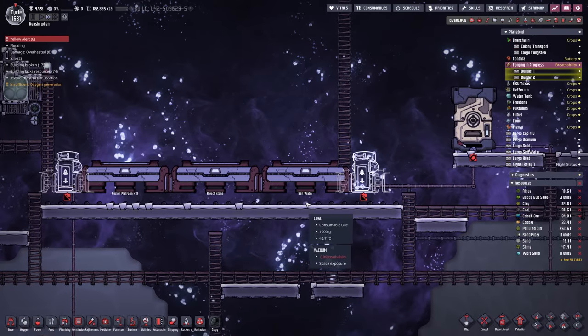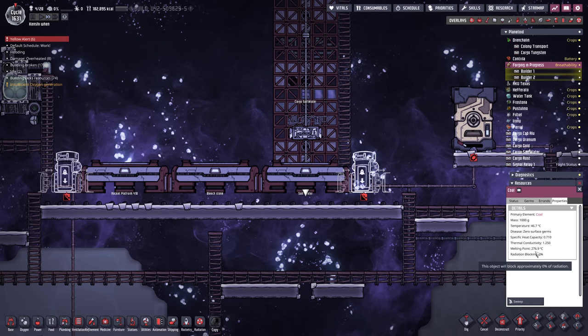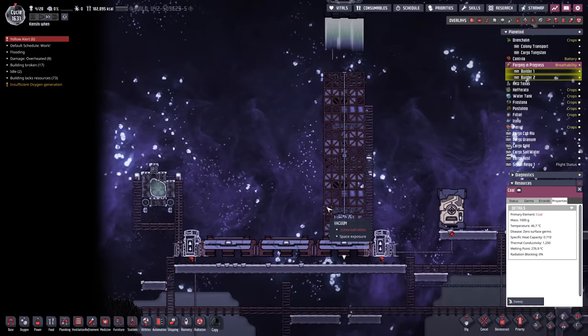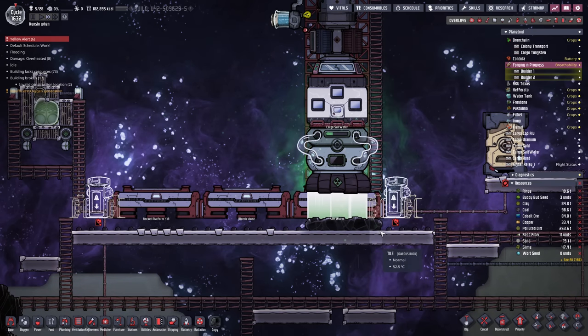We should only need the temperature to get to about 276 — add on an extra three degrees so 280 degrees. Once it hits that, all of that coal should turn into refined carbon. The question is how much of it converts.